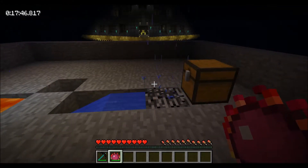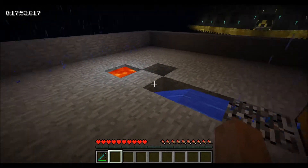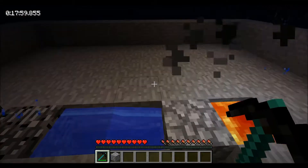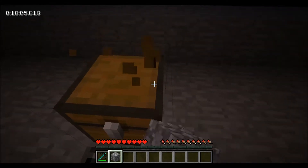There we go — transform all of this. Charge him down. We're doing pretty good. I actually smooth-stoned the cobble gen right here, didn't I? There we go. Okay. So let's go ahead and move our chest — we don't want to lose anything that's in it.